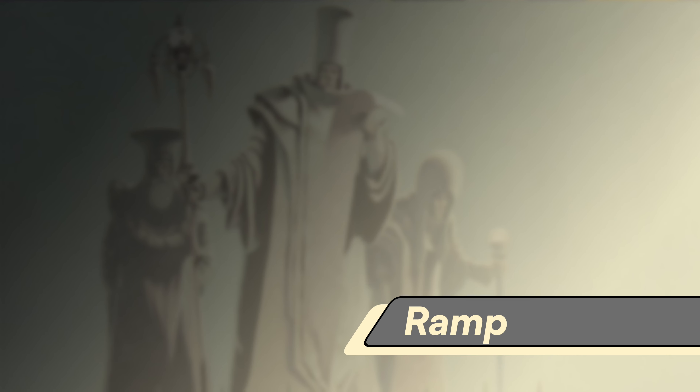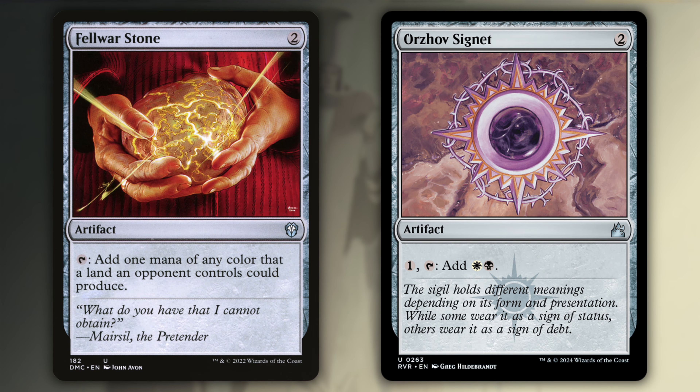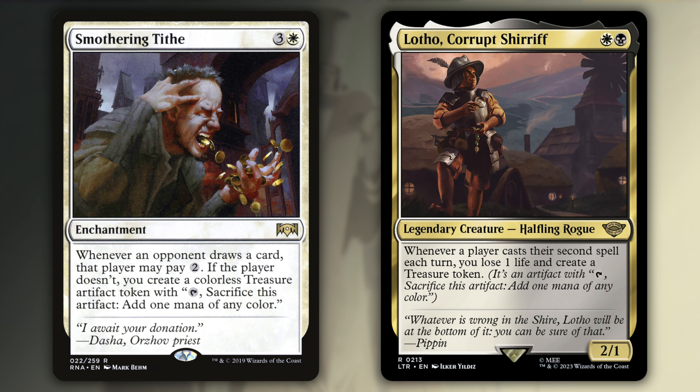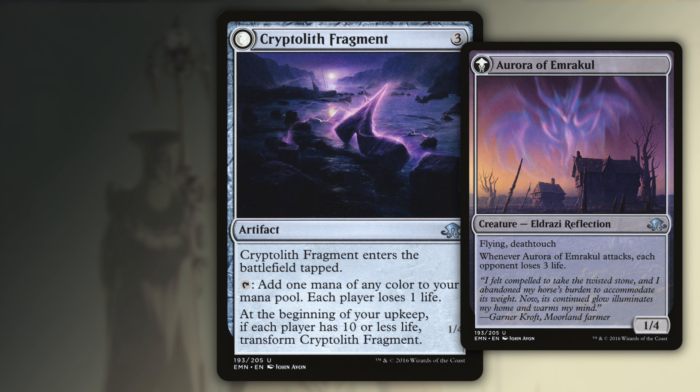This deck has a pretty standard ramp package with Talisman of Hierarchy and Orzhov Signet, Felwar Stone, and Mind Stone. Also included is Smothering Tithe and Lotho, Corrupt Sheriff. We do spice it up a bit with Cryptolith Fragment, which will be able to trigger clues on Teysa. I don't ever see a scenario where this card gets transformed — I know that's what we all wanted to see, I'm very sorry to disappoint.